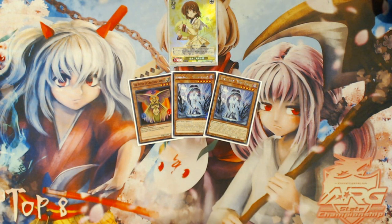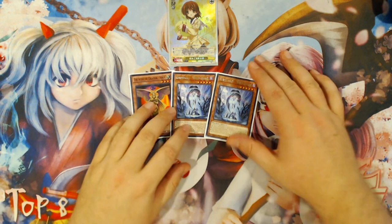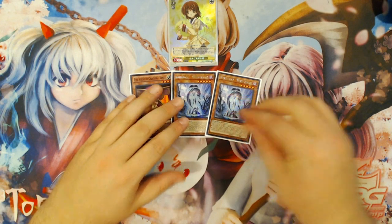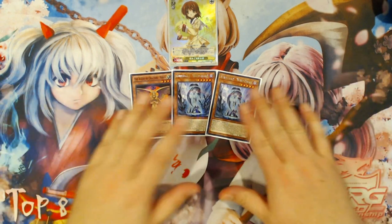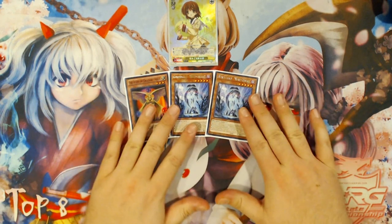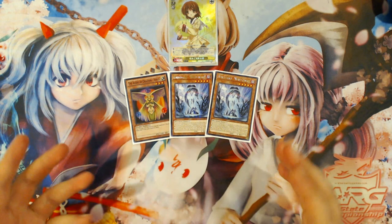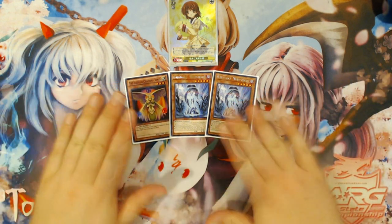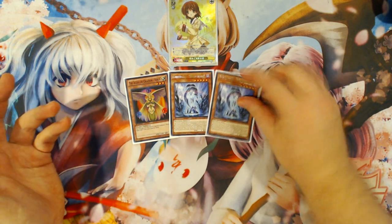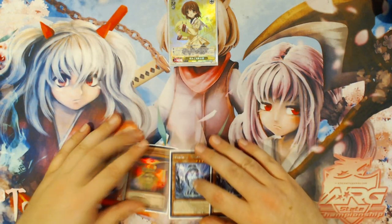The expanded version of the combo is very simple requirement-wise. All you need is the Agent of Creation Venus, World Legacy World Chalice, and then literally any World Chalice named card in your hand. It could be another copy of World Legacy World Chalice, it could be a vanilla, it can be World Chalice Guard Dragon, it can be Lee — it can literally be anything. It does not matter, because everything causes variables to shift because of Lee's effect to search. One of the worst cards for it to be is World Legacy World Chalice, so I'm going to show you what it is if you're playing it as a duplicate in your hand.